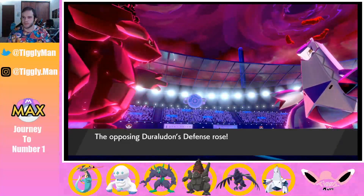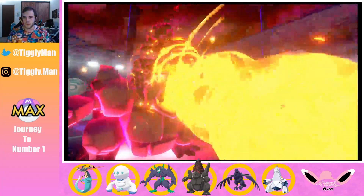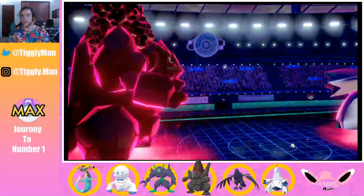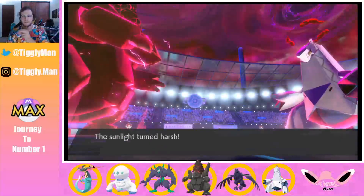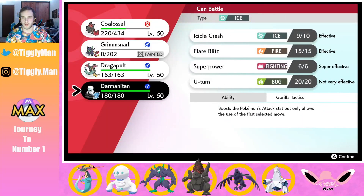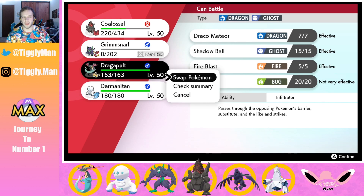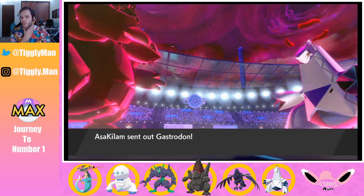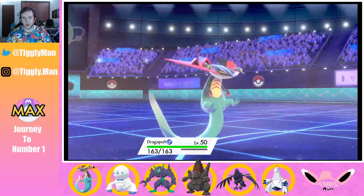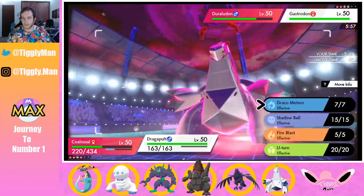Max Flare takes care of Whismacott — this is going well. I think I can bring Dragapult in and drop a Draco on Duraludon. Darmanitan will be the fastest mon unless he brought someone scarier. I'll go Dragapult. With the defense boost Darmanitan received I don't think I can bust through that Gastrodon. If Coalossal outspeeds Gastrodon I can drop Max Overgrowth on it, then drop a Draco Meteor.